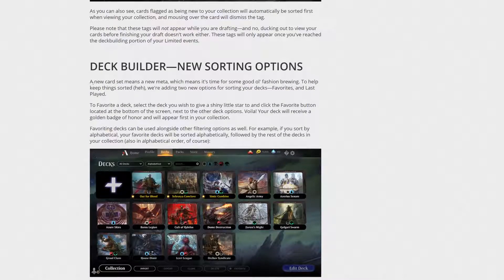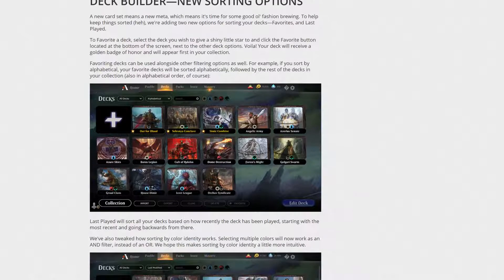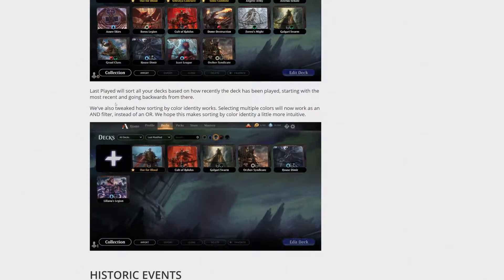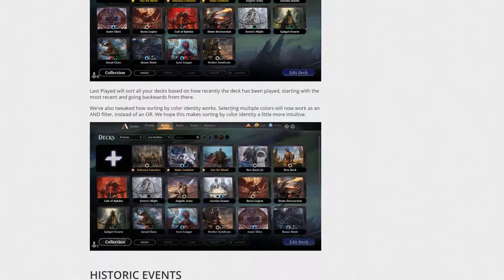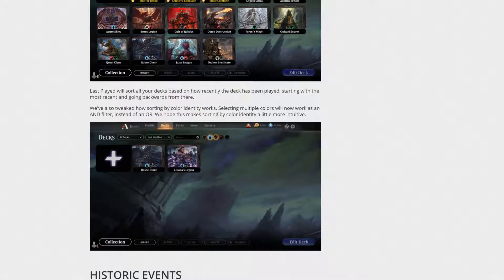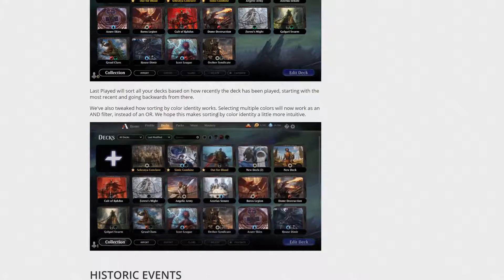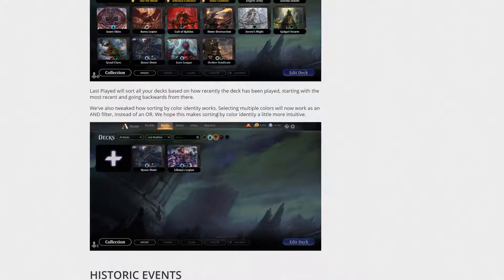A new card set means a new meta, which means it's time for some brewing. We're adding two new sorting options for your decks: Favorites and Last Played. The star icon marks a favorite deck. You can sort by the last one you played, so the decks you play most will appear at the top. They also tweaked color identity sorting — selecting multiple colors will now work as an AND filter, not an OR filter. When I click red and black, I just want red and black decks, not my monoblack or monored decks too.